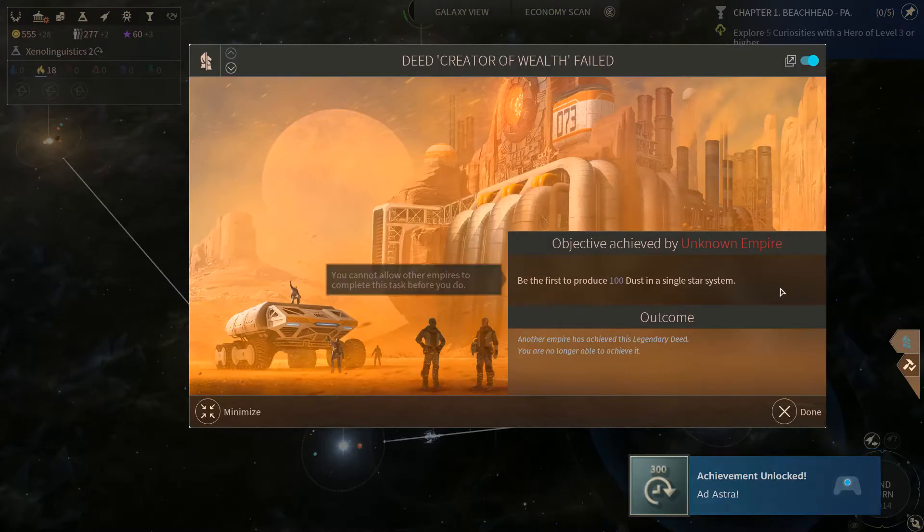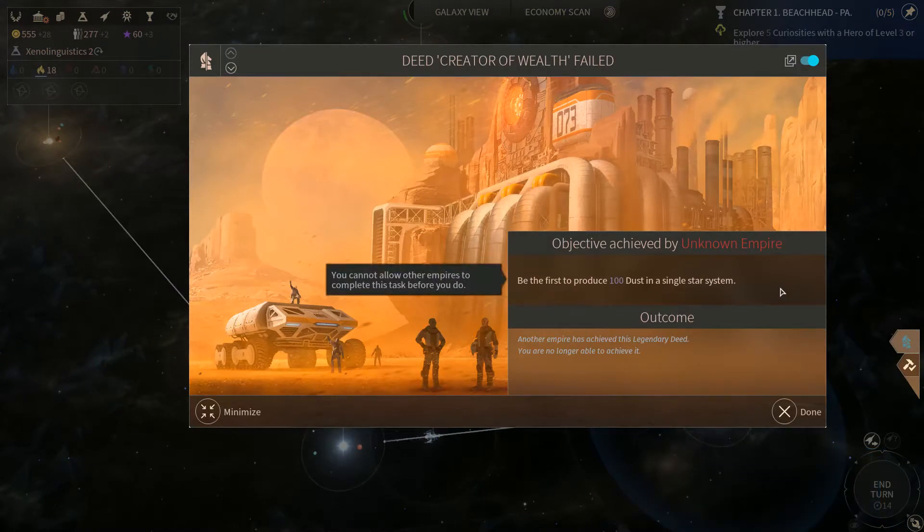We've got lots of beeps going on. Objective achieved by unknown empire: be the first to produce 100 dust in a single star system. Wow, that's a lot. Right now we're producing 28, so somebody is producing three times more than us. Look out.